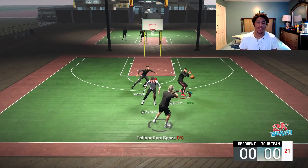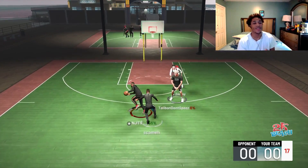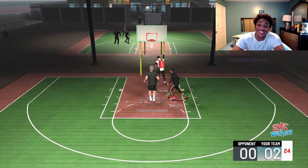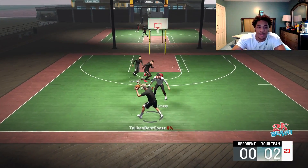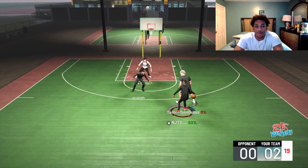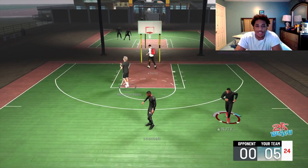Let me put you on game real quick for people who just got this game. If you're going to make a guard, I would suggest making him at least 190 pounds. If there's one thing I'd go back and change on my build, it's the weight — the weight really matters, the strength really matters. You want at least 50 strength, and with Gym Rat it'll become 60 strength.